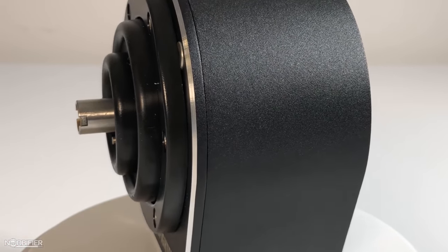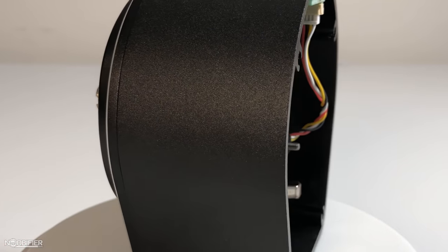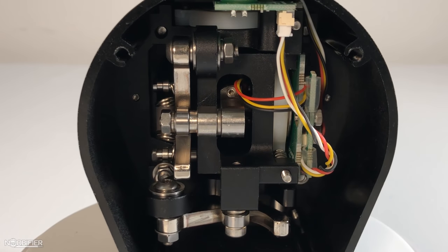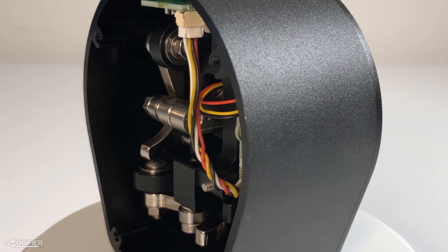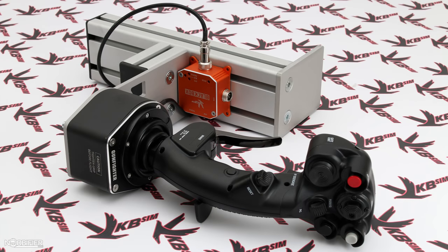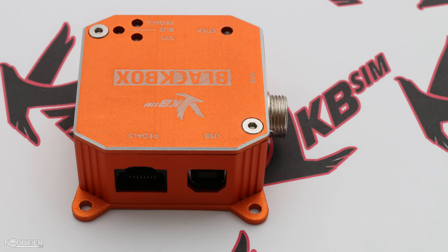The Gunfighter II is a two-axis frictionless gimbal with an external circuit box. The housing is aircraft-grade aluminum with a rubber dust cap, and although very pretty, its symmetrical design complicates things. The gimbal is very small and low profile. It can be mounted to the included desk plate or bolts up very nicely to Monster Tech mounts. Because it's symmetrical, to attach it to a desk or chair mount would require two different parts. The external black box keeps the gimbal size down and also serves as a hub for other devices, keeping the USB port requirement very low.